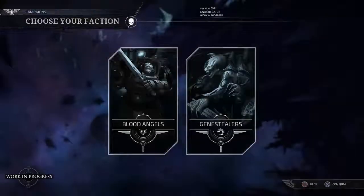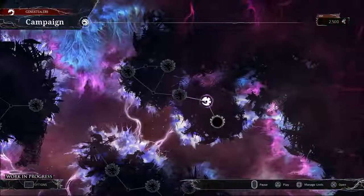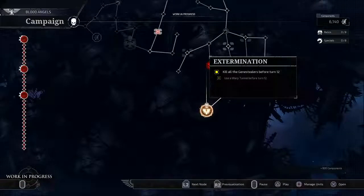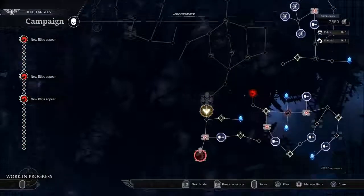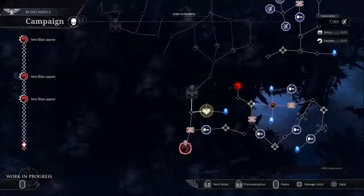Battle through two narrative-driven campaigns — one letting you play as the Genestealer infestation for the first time in a Space Hulk game, while the other tracks the Blood Angels' attempt to halt the alien menace. You will move from the twisting corridors of Imperial Rex to the unfamiliar constructions of other races.